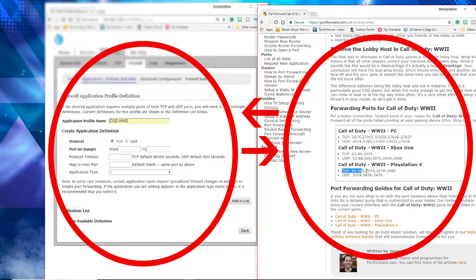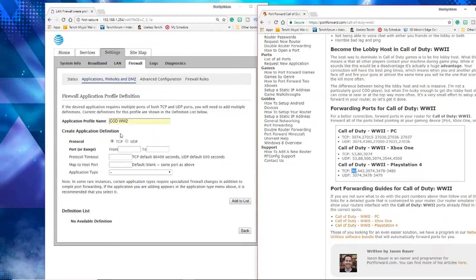Once you click that, it gives you a new page that says Application Profile Name. Type in Call of Duty World War 2. It will ask for the application definition — TCP and UDP — and ask for a port range From and To. You're going to click TCP and put in 443 to 443. On the next slide I'll show a video of how I do that. Make sure you have the Port4 numbers for Call of Duty World War 2 open. Start with 443 for TCP — add that to the list.